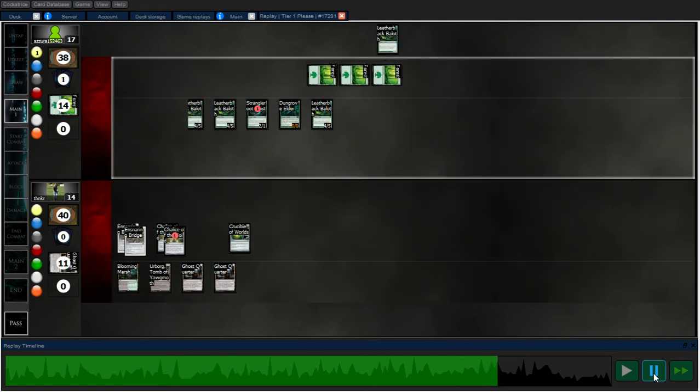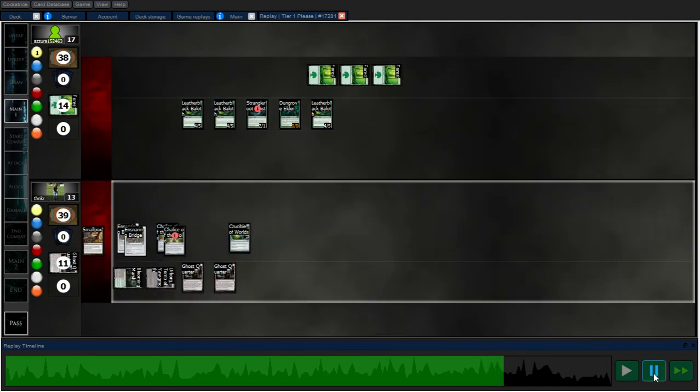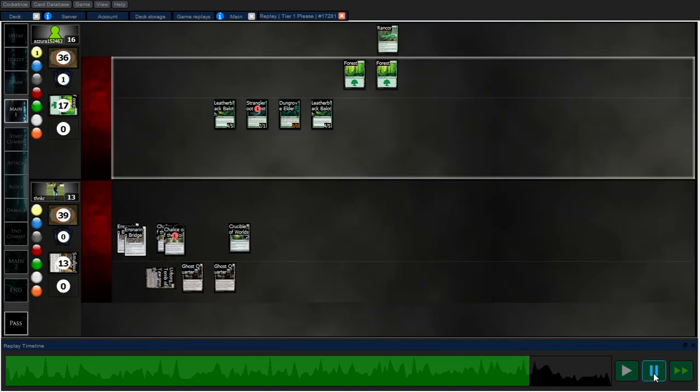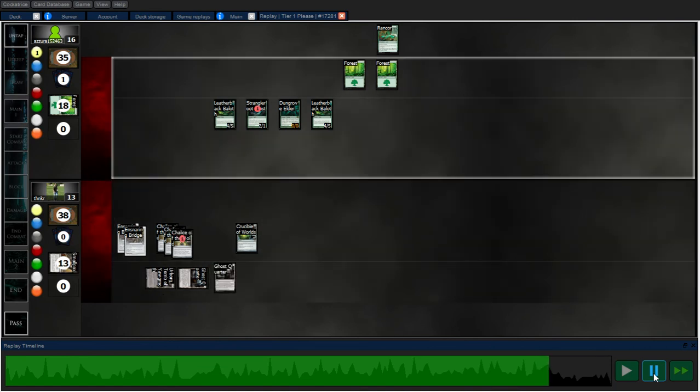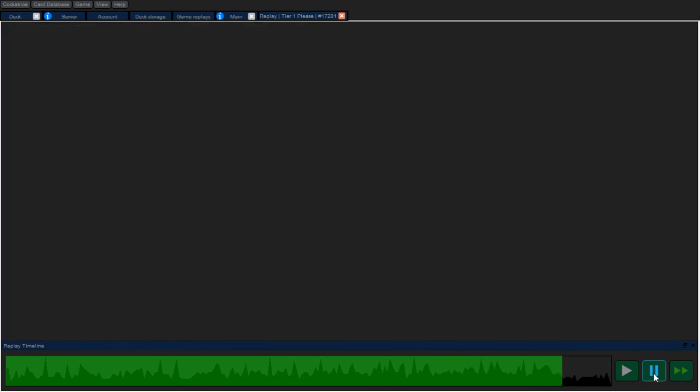I can't play a land from my graveyard this time because I played a land from my hand. I'll play another Smallpox. Go ahead and Ghost Quarter again. The Smallpoxes are really helping in taking out opponent's lands too. Opponent concedes, we go to game two.